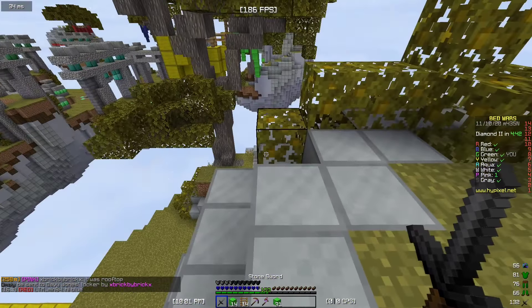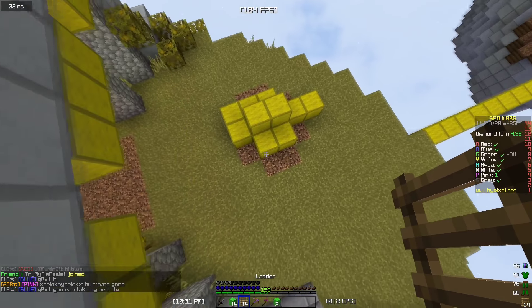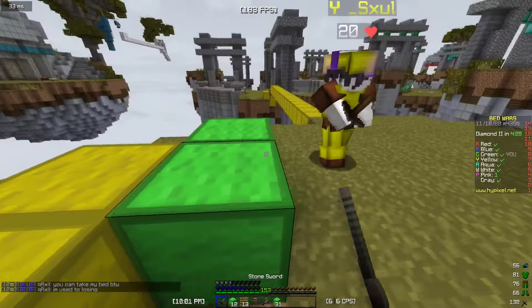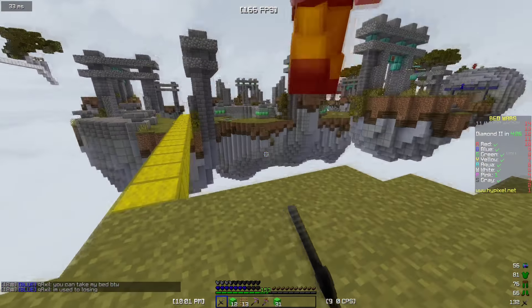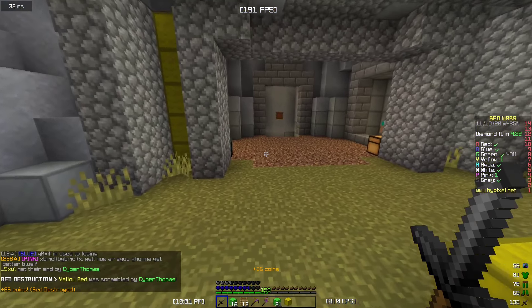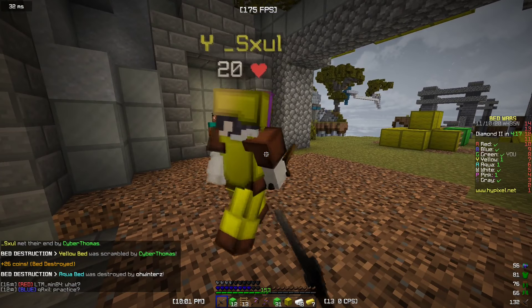Ladder clutch. I still took fall damage — we don't talk about that. Where'd he go? Oh, there he is. No, no, no, no. You didn't even see it coming. I didn't get him. See, the ladders worked. They worked epically good.